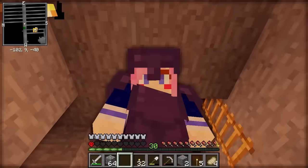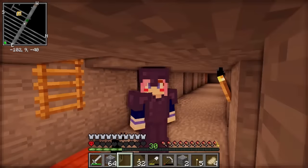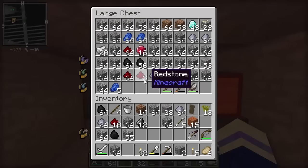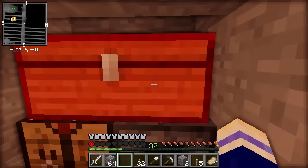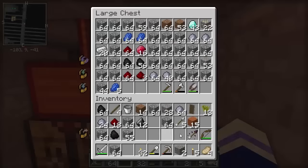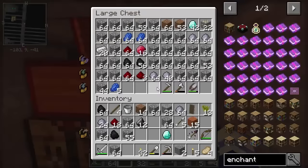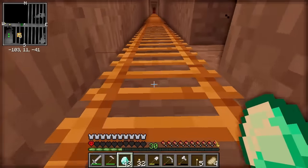Two hours later — it turns out I actually really like mining, and I spent the last two hours gathering resources. We now have a bunch of cobblestone, clay, redstone, loads of lapis, some rubies, iron, gold, and diamonds! I think what I'm gonna do with all this is make an enchanting table so I can get a better iron pickaxe with fortune. Then I can get even more resources when I mine. So we're gonna need obsidian — two diamonds and a book to make the enchanting table.